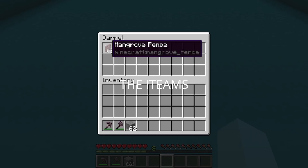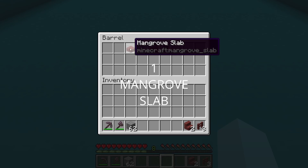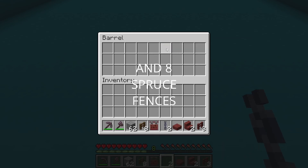Start off by grabbing 3 mangrove fences, 2 mangrove stairs, 1 mangrove slab, 2 chains, 1 mangrove hanging sign, and 8 spruce fences.